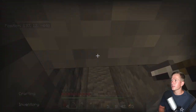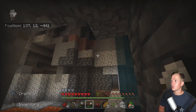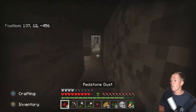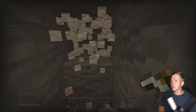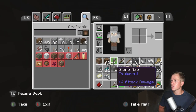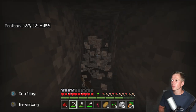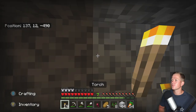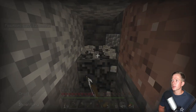It goes through this enclosed ravine — it's like a ravine but it has a roof, and it's pretty cool. I haven't seen one of those before. I kind of want to keep going with this and see what kind of caves we can dig ourselves into. Oh — I'm actually out of torches.